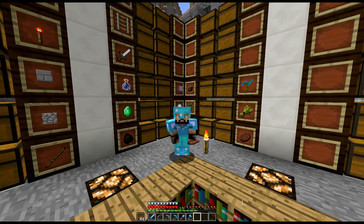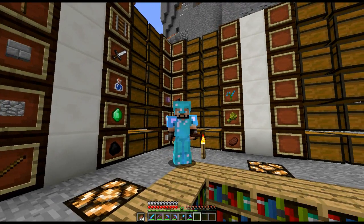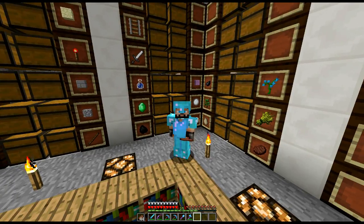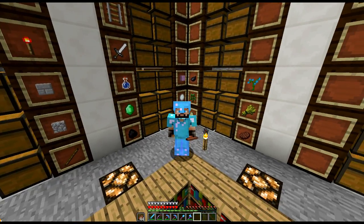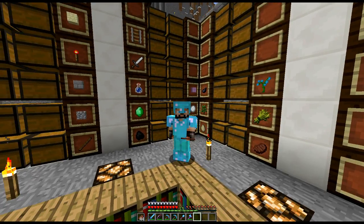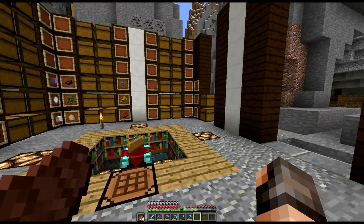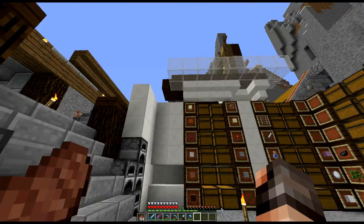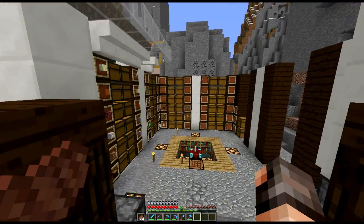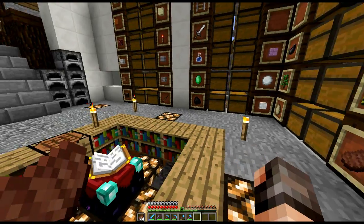Hello everybody, WildTracky here, welcome to another episode of our let's play series in Minecraft 1.9 — or at least snapshot 15w35e. Being at letter 'e' means there are some bugs in this particular one. When you get up to a letter like E during the week, there are lots of bugs, and that's really what this snapshot has mostly been about: bug fixing.